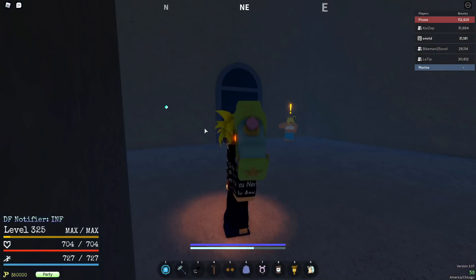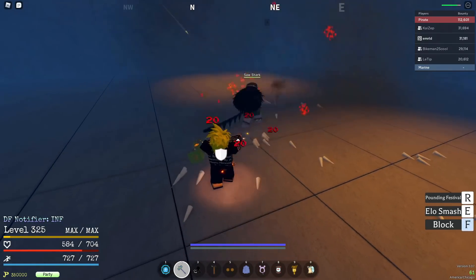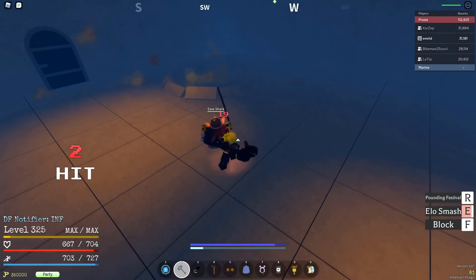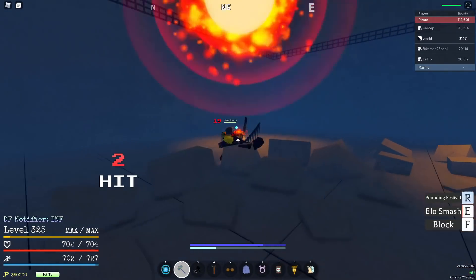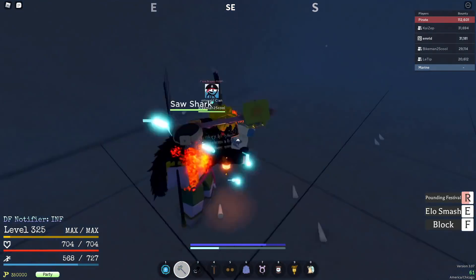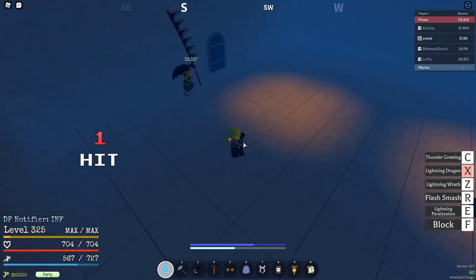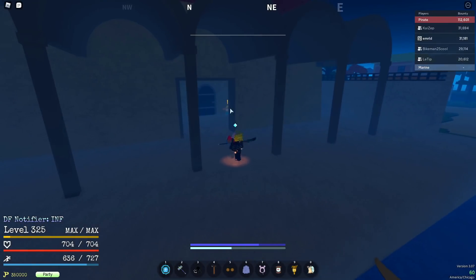I would recommend doing this boss by yourself at like level 150 if you want to, because he does drop his long sword — the Kiribachi. It's cool and all but it's super slow, people can just block it, and the moves take a good bit to come out so people can react. Don't really fight this boss unless you really want XP. At level 80 you can also go to the Hockey quest — I'm going to show that when we get to Skypiea, at around level 115-120 when it's recommended for solo.